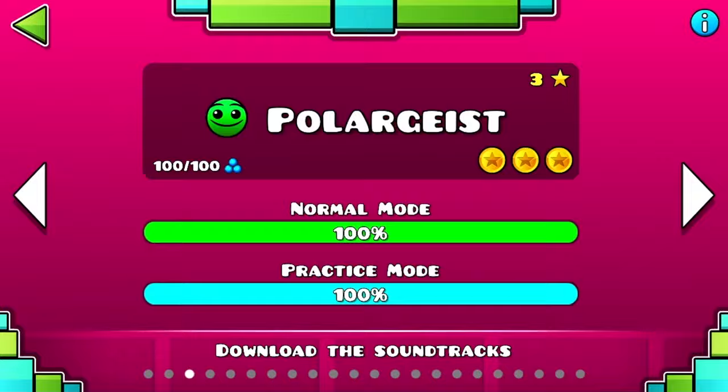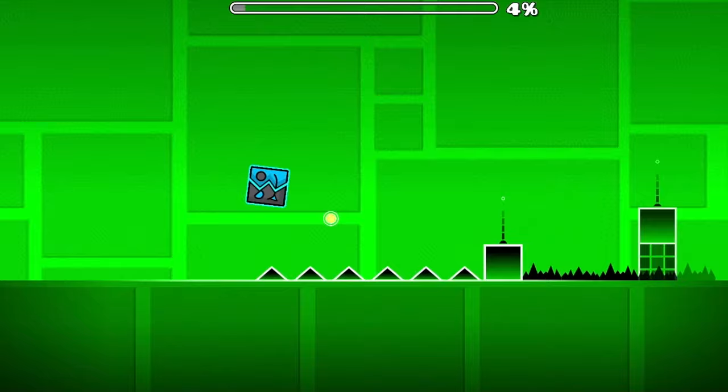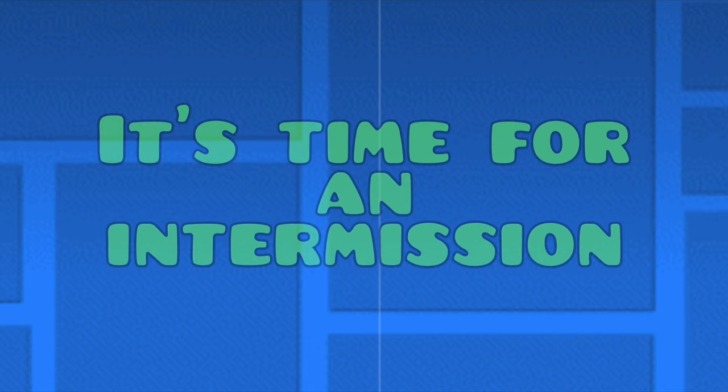Next up we have Polargeist. I actually beat Base After Base before this level and Dry Out for some reason, but now I think Polargeist is easier. It introduces jump orbs but is overall fairly easy. You might be thinking these levels are just in the normal level order — well, just wait, there will be some switcheroos.